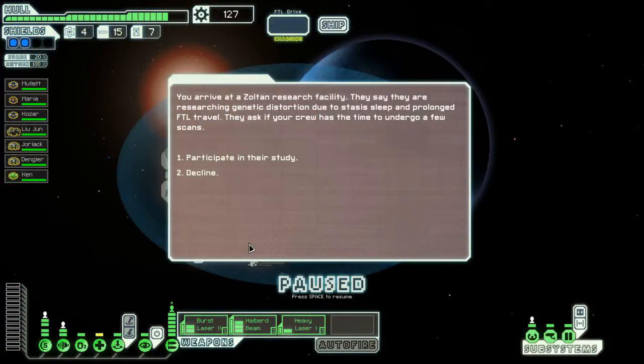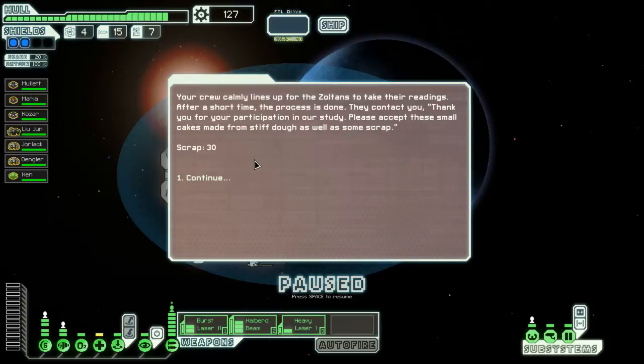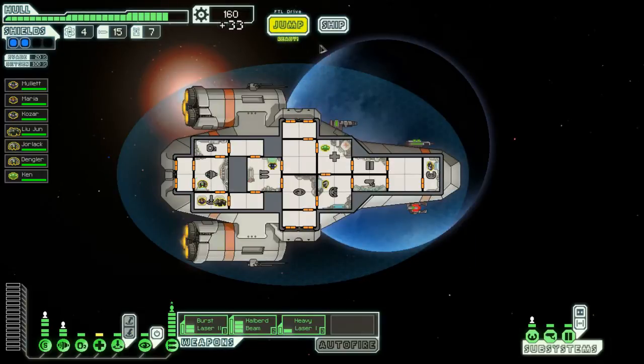Zoltan research facility - they say researching genetic distortion due to stasis sleep prolonging field travel. We'll participate! Your crew calmly lines up for the Zoltans to take readings. After a short time the process is done - they contact you: 'Thank you for your participation in the study, please accept these small cakes made from stiff dough as well as some scrap.' If you do that sometimes it's random - you can completely lose your guys, they just die.